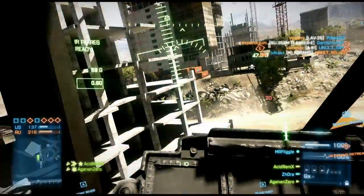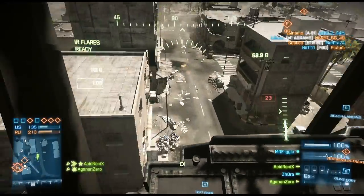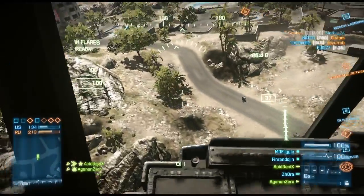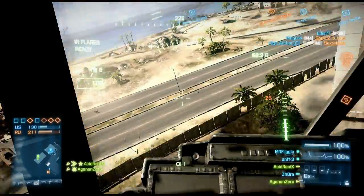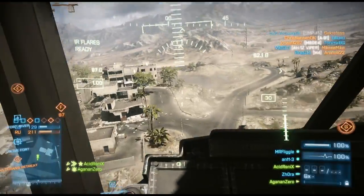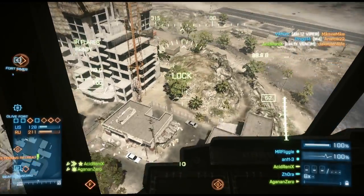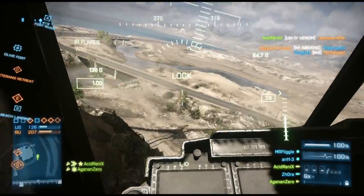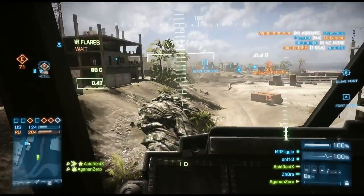Evasive flying is not just about breaking laser lock — it also makes it very difficult for attack choppers, scout choppers, and jets to get a good shot on you. In this video you can see me flying really close to tall buildings, flying low to the ground at high speeds, using the environment effectively to deter people from chasing me. When they see this, they either chase after me and likely hit a building and crash and burn, or they give up and leave you alone. Once you're completely out of harm's way, that's when it's time to go aggressive.